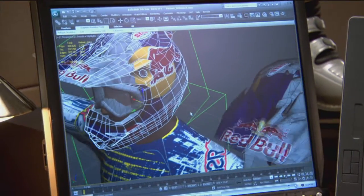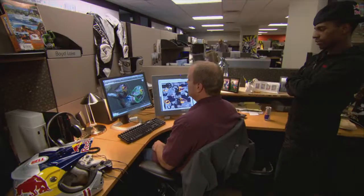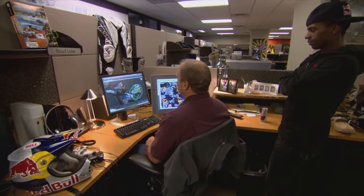We take the reference and build a 3D object. Once we do that, we reapply it in 3D and get a finished helmet that we can actually use in game and put on a rider.